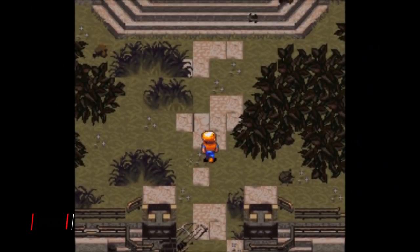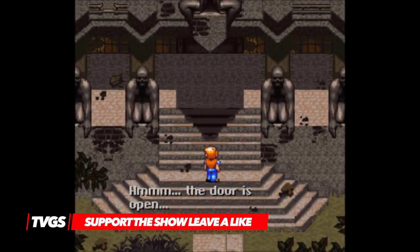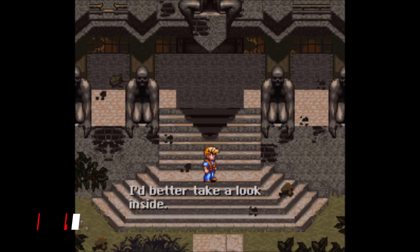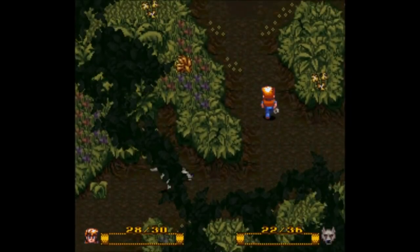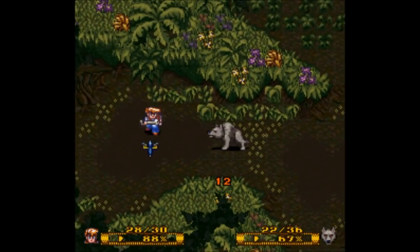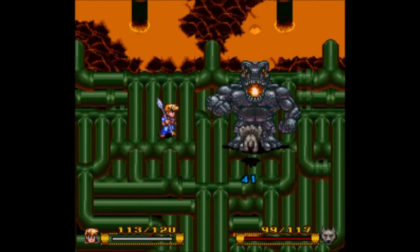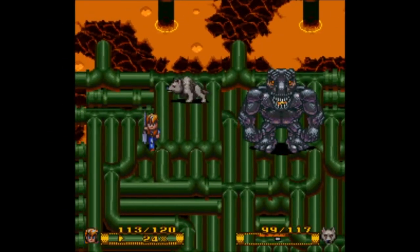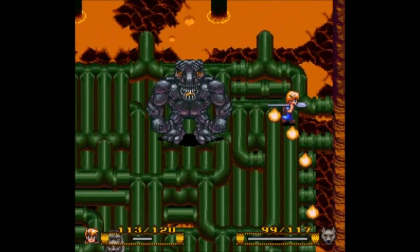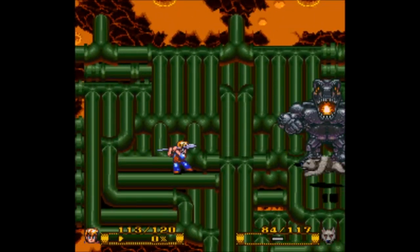Secret of Evermore follows the adventure of a young boy and his dog as they are transported to another world. This environment is made up of several dimensions that all represent different eras of the real world. You'll find yourself travelling way into the past and the future as the adventure unfolds. Gameplay-wise, it shares much in common with the likes of Secret of Mana. You'll find yourself gaining experience points and levelling up, but one area where it differs is the huge emphasis upon alchemy.